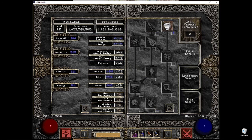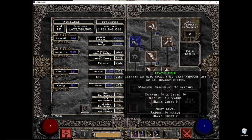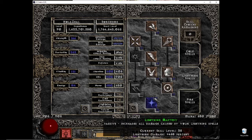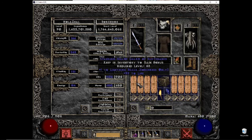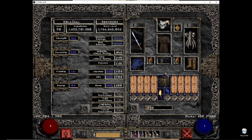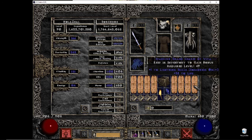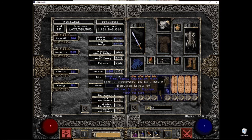For skills: in the Cold tree just one point in any armor, doesn't matter. For Lightning, Static Field is a one-point wonder — definitely gotta have it. Then I maxed out Lightning Mastery, which improves my Holy Shock damage. I'm using lightning skill lifers and lightning lifers for charms.